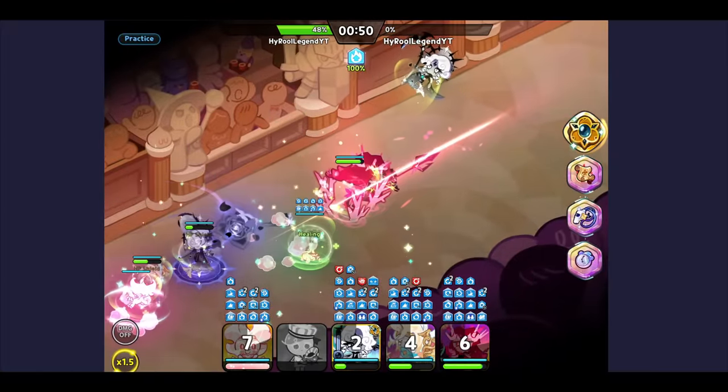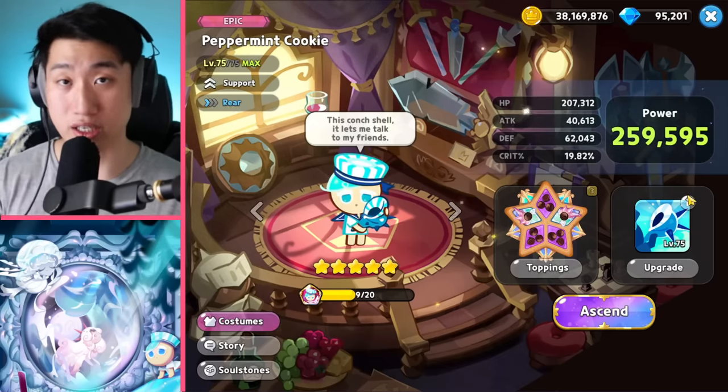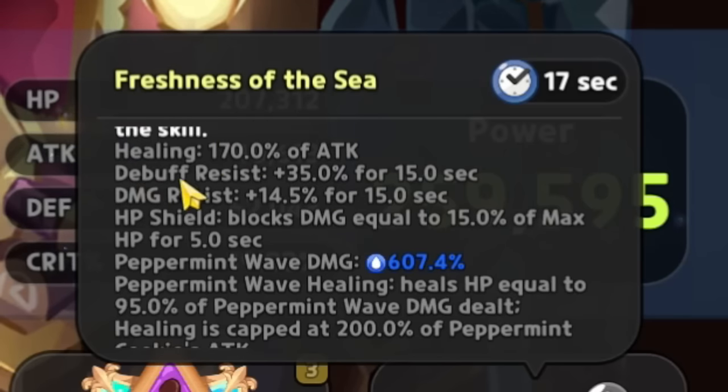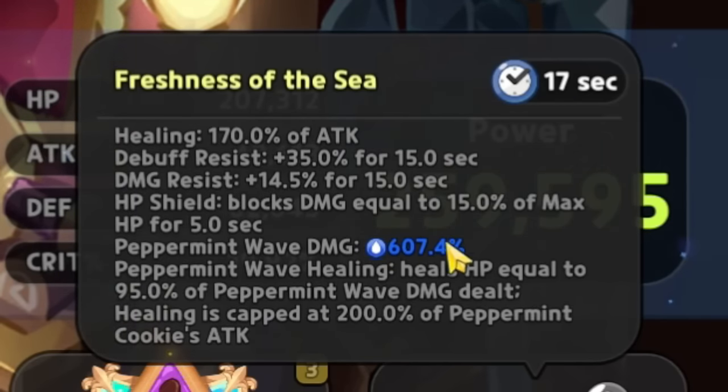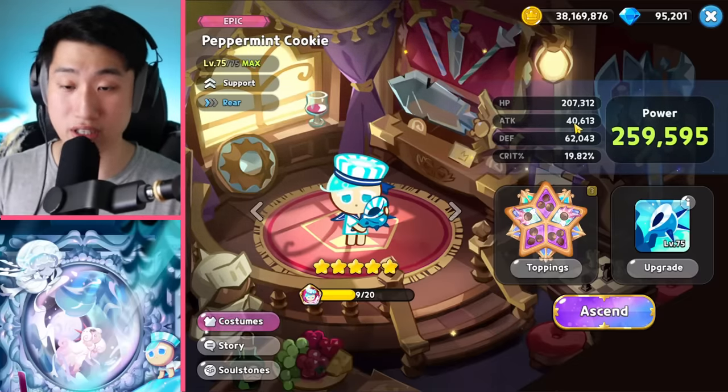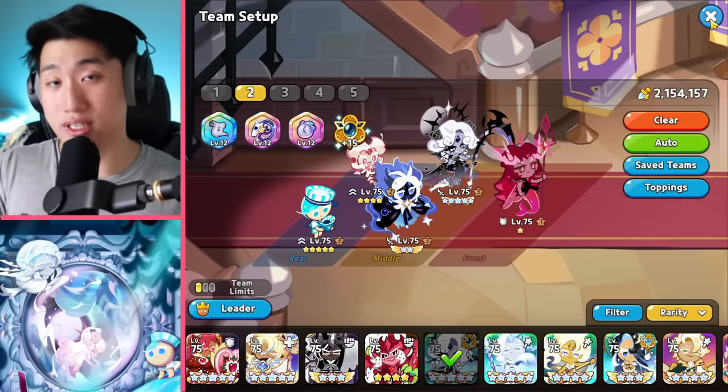Let's quickly go over Peppermint Cookie's skill and why people started using her. Peppermint Cookie heals 170% of attack, gives 35% debuff resist, damage resist, and an HP shield that blocks 15% of max HP for 5 seconds. On top of that, she does 607.4% water damage and heals a secondary time based on 95% of the water damage dealt. That healing is capped at 200% of Peppermint Cookie's attack — which for my 5-star promotion Peppermint is about 80,000.